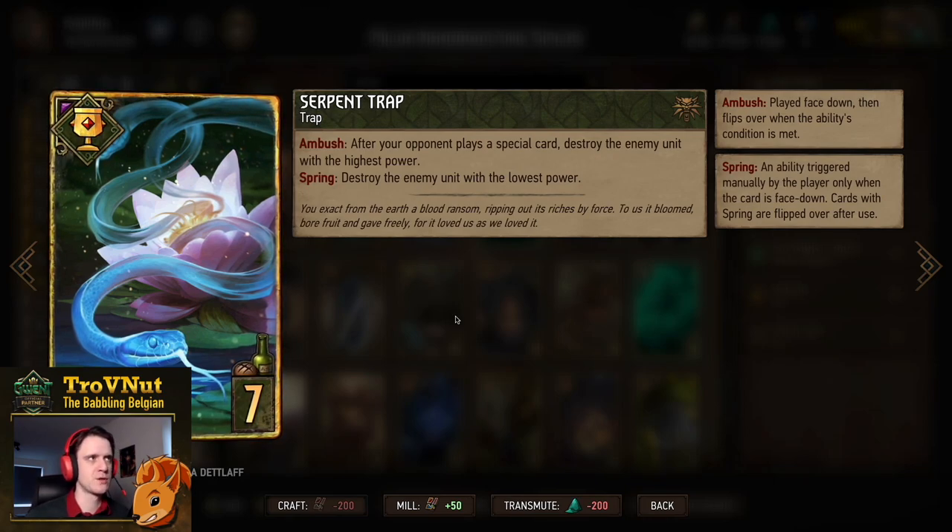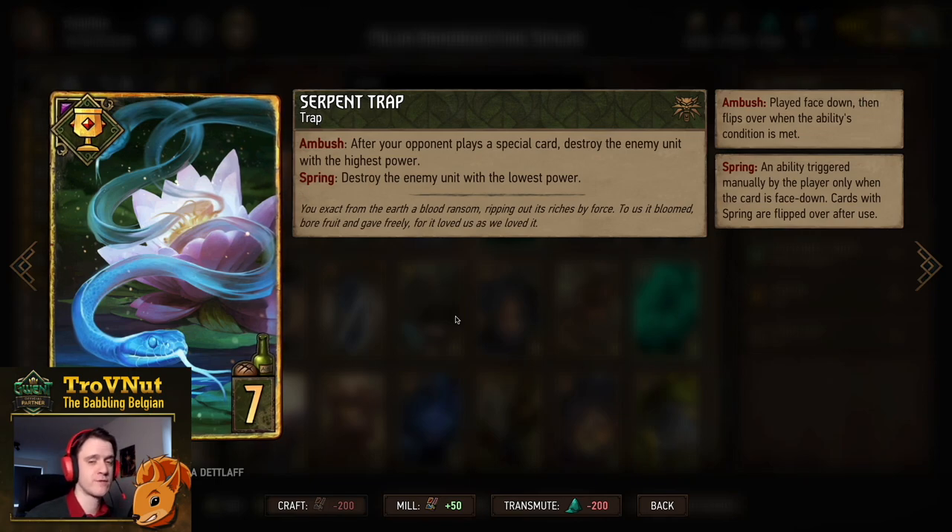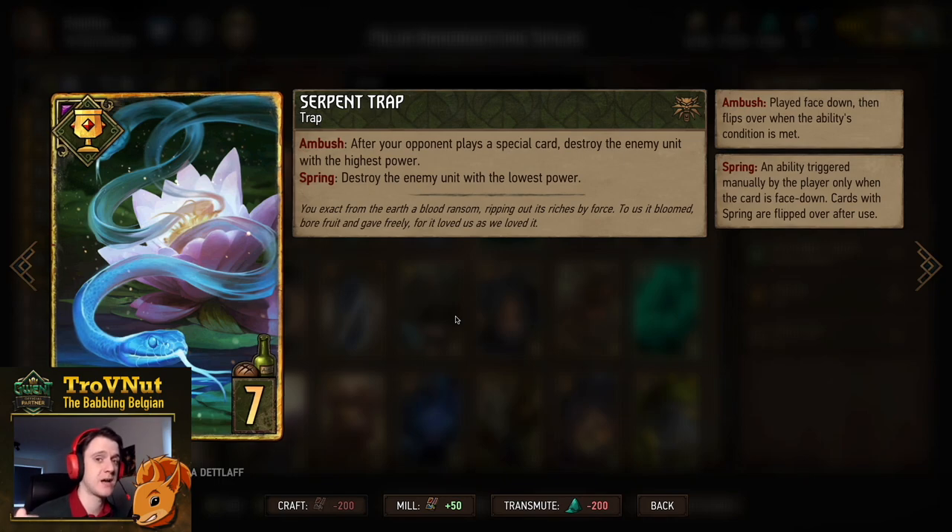Our final trap is the Serpent Trap — a very peculiar card. If your opponent plays a special card while this is on the board, you automatically destroy the highest power enemy unit, bypassing Defender and everything. If you spring it manually, you destroy the enemy with the lowest power instead. It also functions as a Manticore — you can trigger it early in the round and take out whatever high power unit your opponent has.